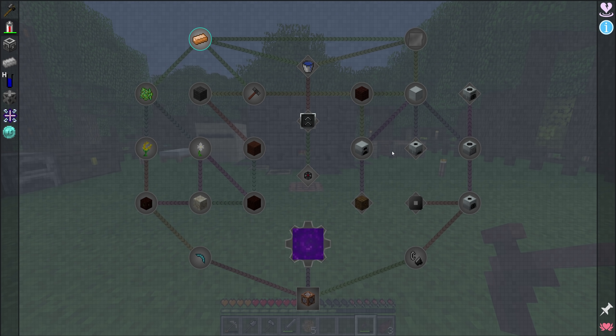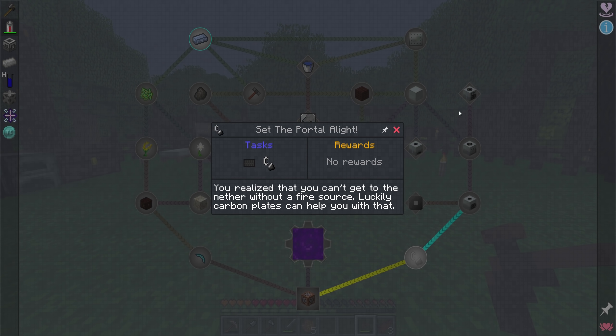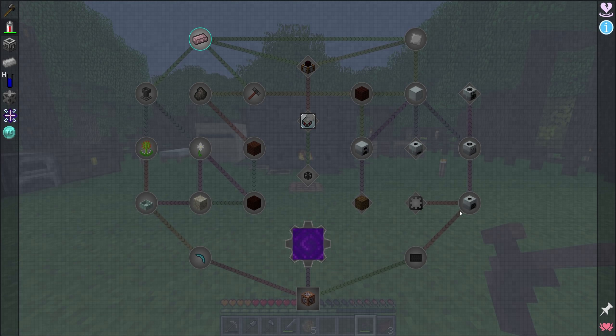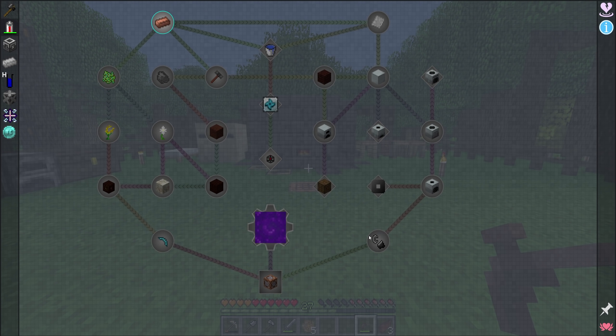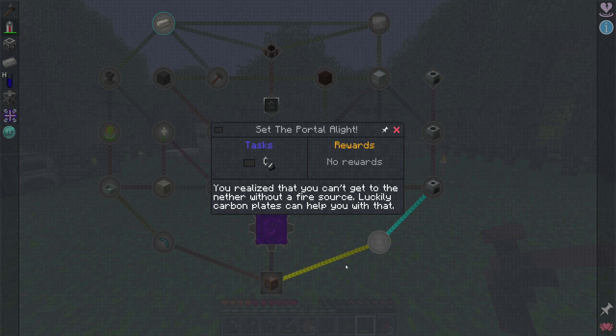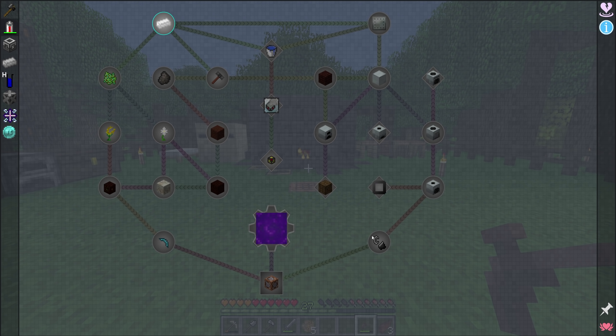We'll check mark that, at which point all of our previously completed quests will then show as completed. Essentially all they've done here is made it so you can't go through to the Nether until you've completed all necessary quests inside tier one. Previously the recipe for a flint and steel didn't actually require going through Industrial Craft 2. The quest does say you'll realize you can't get to the Nether without a fire source, and that carbon plates can help with that.